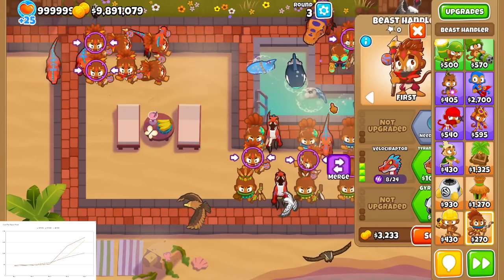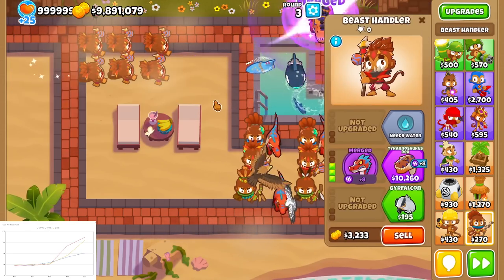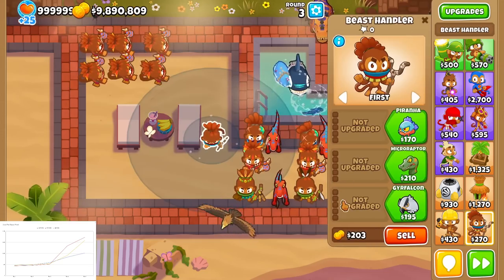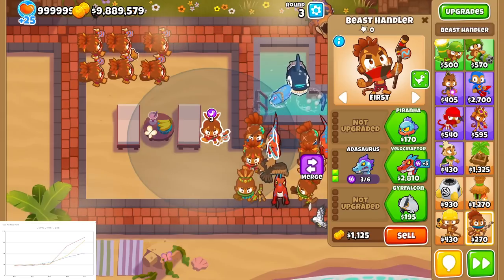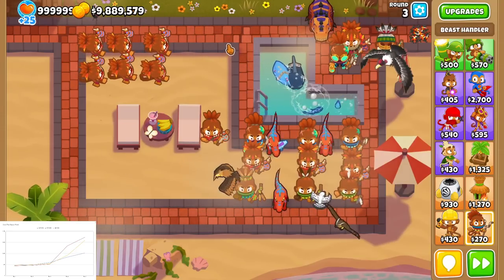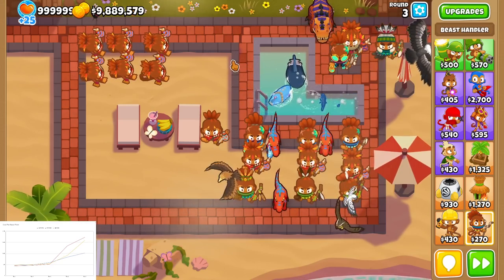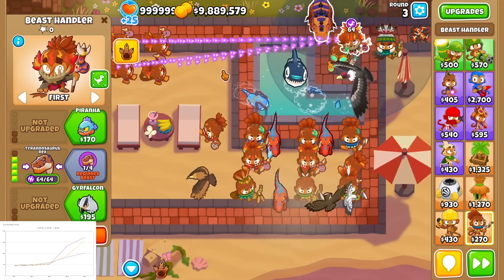I could also go with 12 tier-2 beasts — a tier 2 gives only 3 beast power total, so 12 of them would be slightly less expensive, but probably not worth it for the amount of money saved. It would only be hundreds, maybe a thousand dollars difference. Either way, I'd have this T-Rex maxed out for a very efficient amount of money.